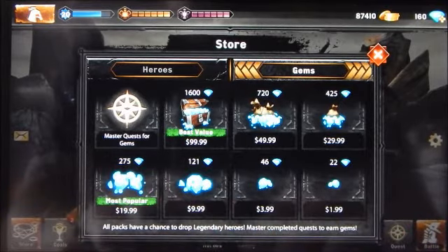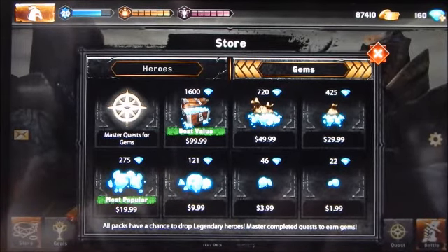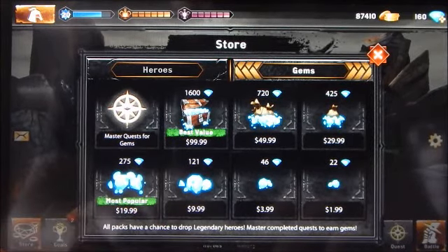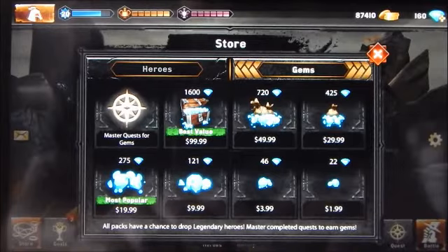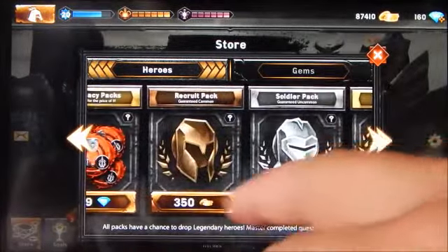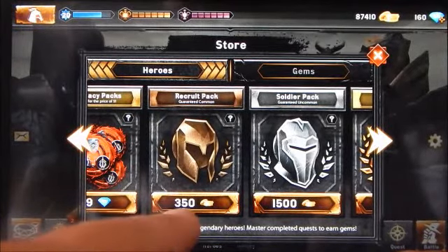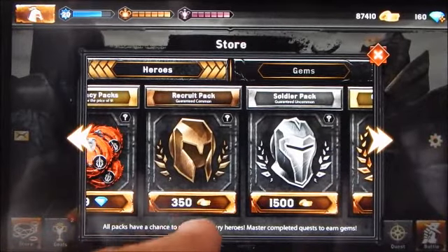If you want, you can purchase gems to use in events or to buy packs. Gems are currently priced at two dollars for 22 gems, which doesn't seem worth it. Prices increase for larger gem quantities, up to what they call the best value of 1600 gems for $99.99. The game also shows that you can acquire gems through mastering quests, and you can also acquire them through events.